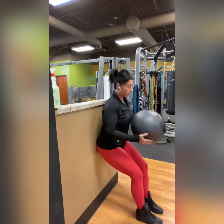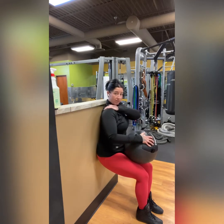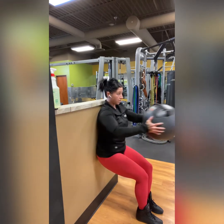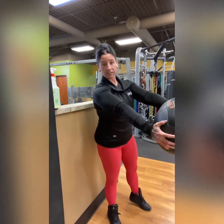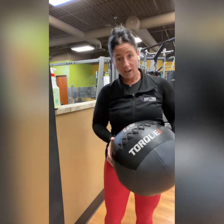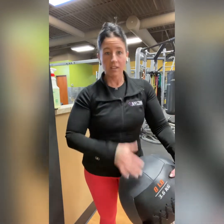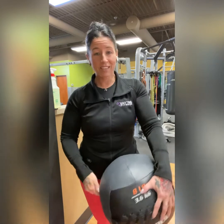Find your level. Once you're there, got the medicine ball in your hands, and we're keeping the upper back pressed against the wall. We're not coming forward, and we're going to press the ball forward, pull it back. Try to get a full extension. If you can't get a full extension, that means the ball that you have is a little too heavy. So for the next round, take the weight down to a lighter weight. And that's exercise one.